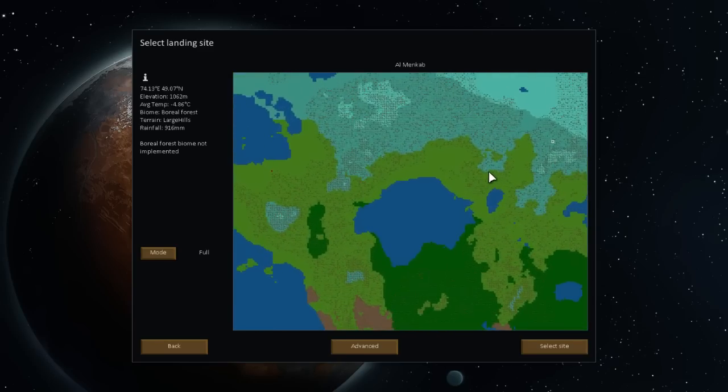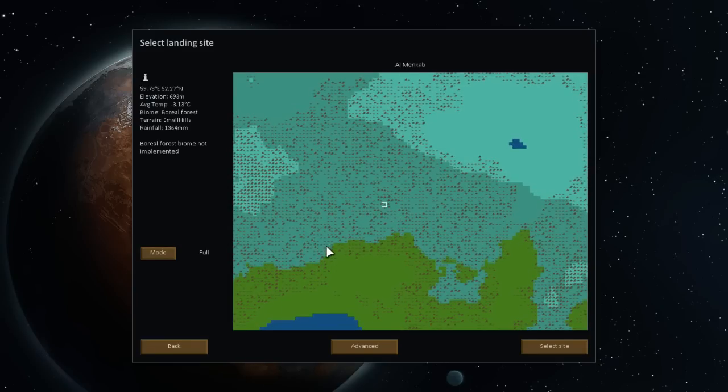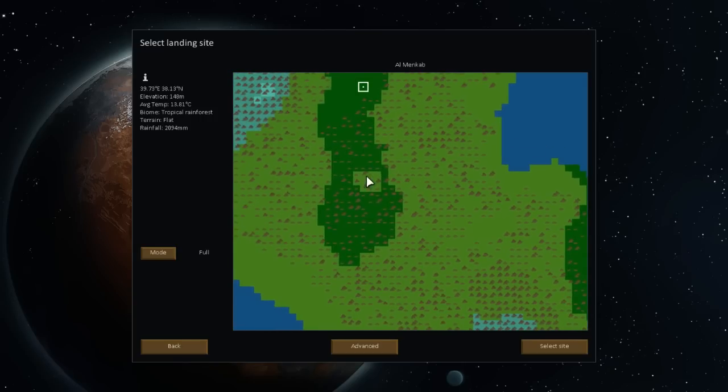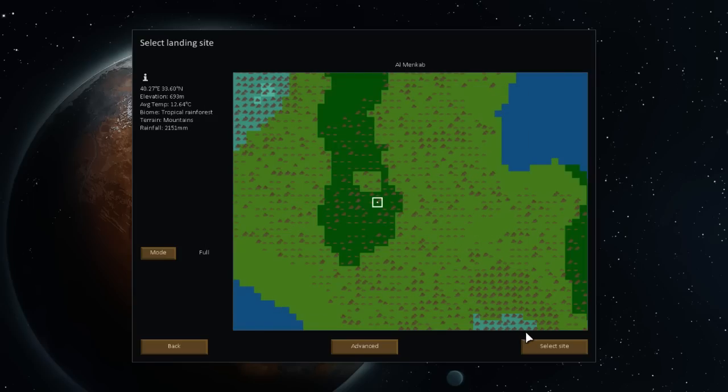Let's find this tropical rainforest, shall we? Boreal forest has not been implemented yet. We have temperate forest. Here we go - tropical rainforest. Let's go tropical rainforest with some mountains, I think. Let me go large area. And let's go ahead and launch there.